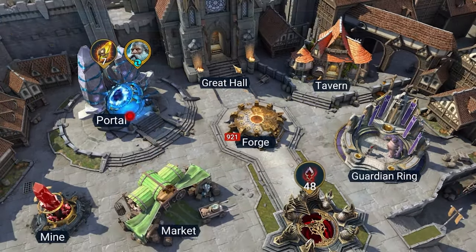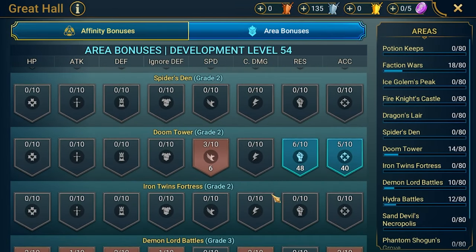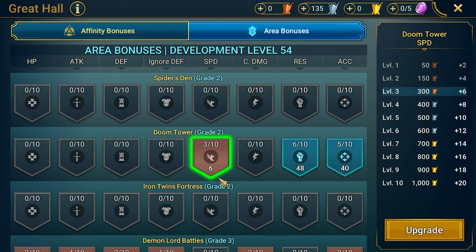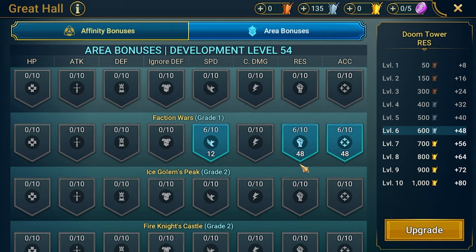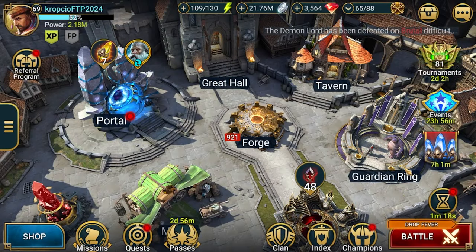Before that, let's jump quickly to the Great Hall and area bonuses. I'm working every day on those bonuses — I've got maxed resistance, I'm close to accuracy, and also working on speed. This is for Doom Tower. I'm not yet in gold arena, so I cannot get those gold crests. In terms of faction wars, that's also maxed where I wanted it to be.